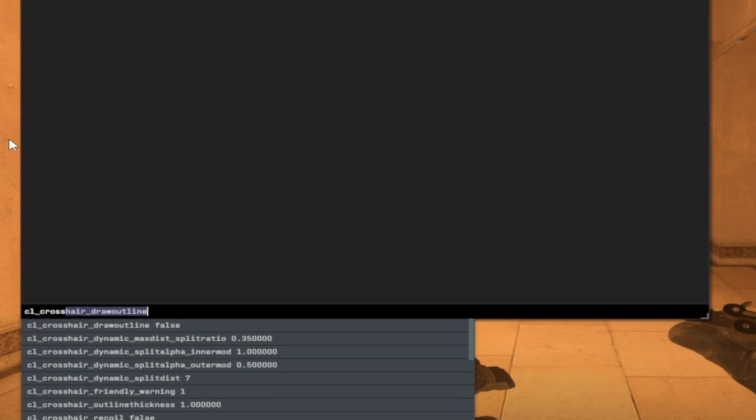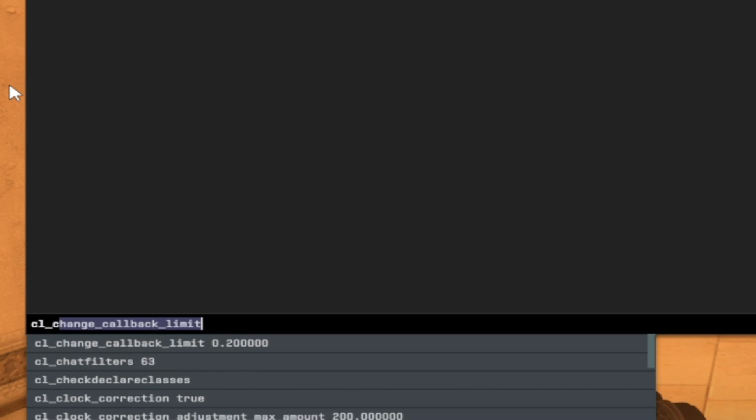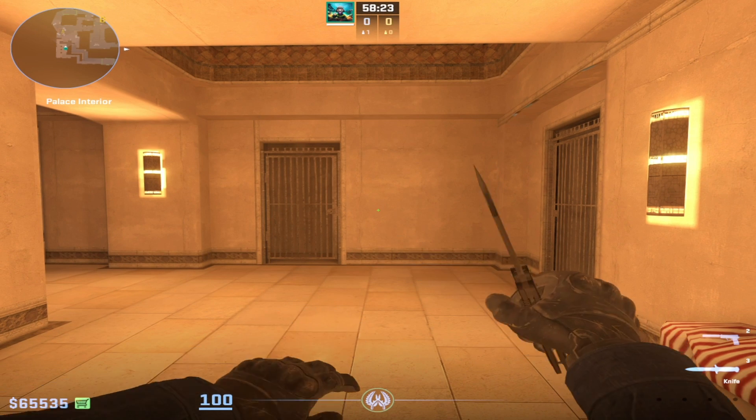Moving on to crosshair settings, which like formatting often change, but at the last tournament he used these settings: Crosshair color — 1. Style — 4. Size — 1. Thickness — 0. Gap — -4. And dot — 0.